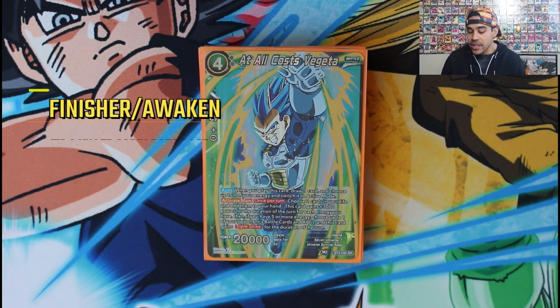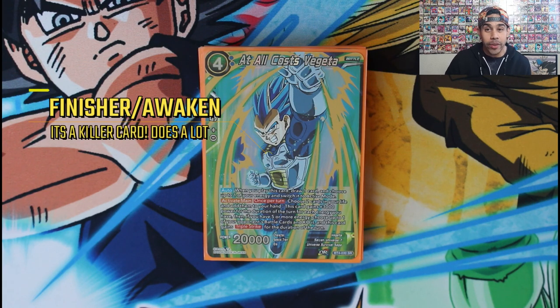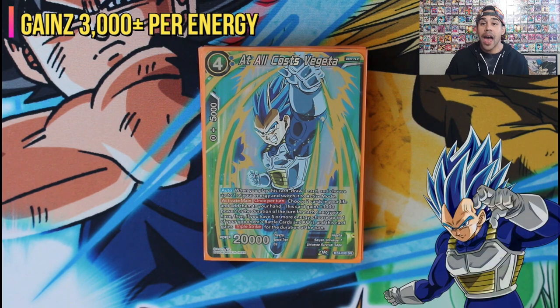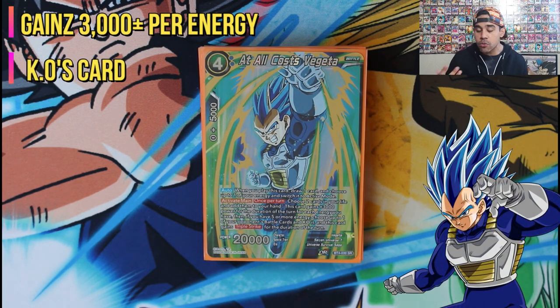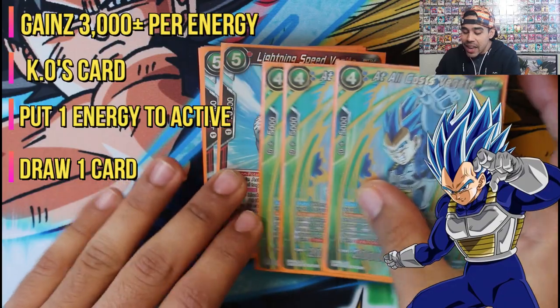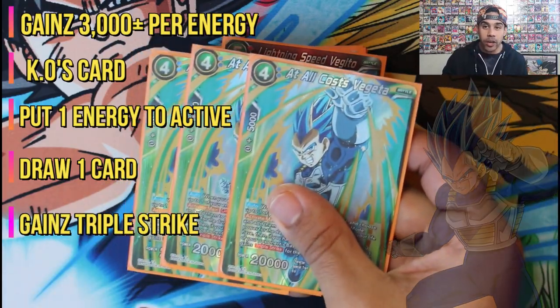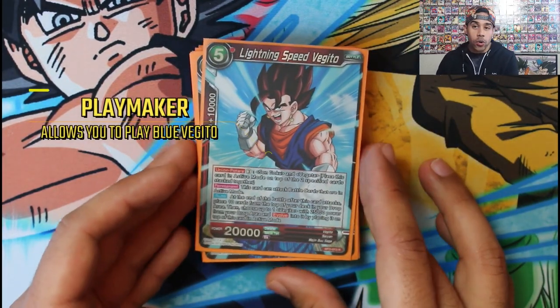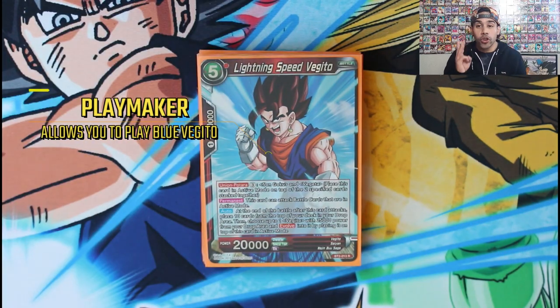This is our alternative win condition. When people see Vegeto they think they'll stall you out — it doesn't work anymore. When this card comes into play, if you have five energies, you can activate his main ability: take two of your own lives, he gains 3k power for every energy you have, and you get to pop one of your opponent's battle cards for removal. When he comes into play you also restand one energy and draw a card. He gains triple strike — you can go for game with this guy. Freaking bananas.